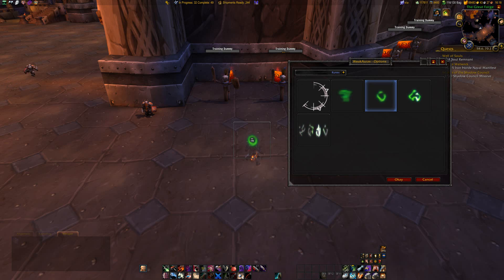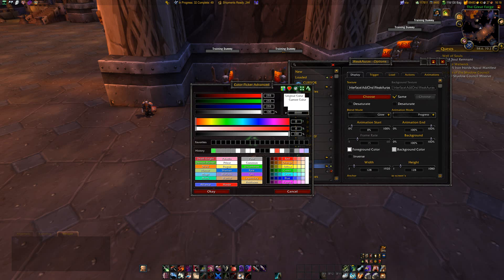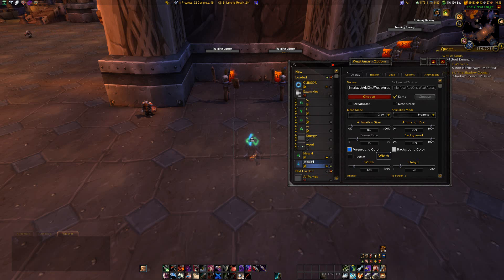Let's use the W. There are the standard options for desaturate and blend modes, and down here you can change the color. What is unique to the Stop Motion texture is the animation mode setting. You have 'progress' if you want the animation progress coupled to the trigger progress — that's what I used for the energy bar — or you can have the animation run independently, like the displays for combo points and procs.